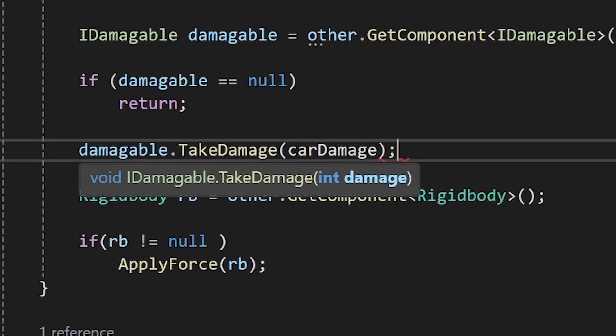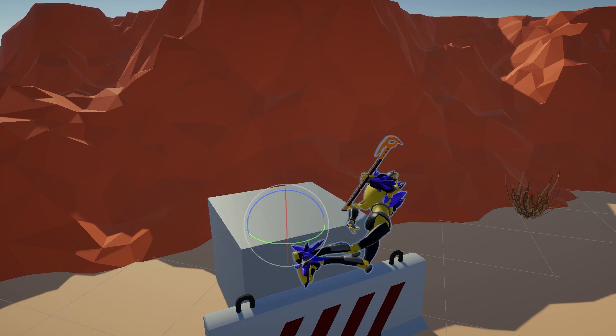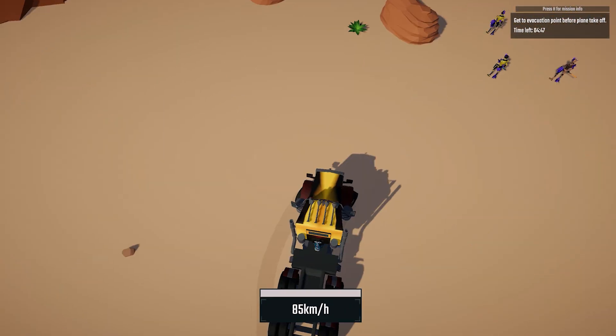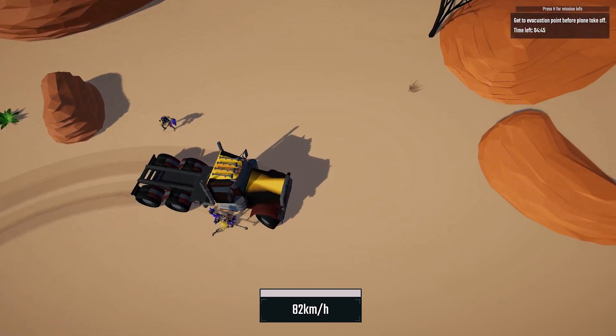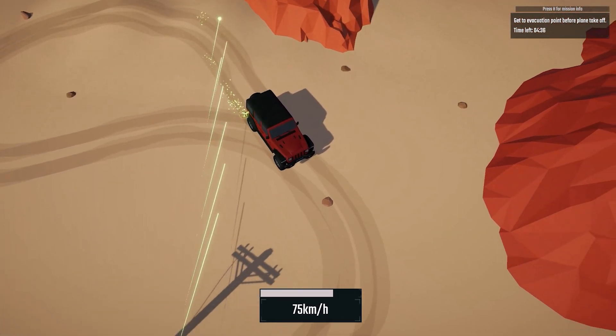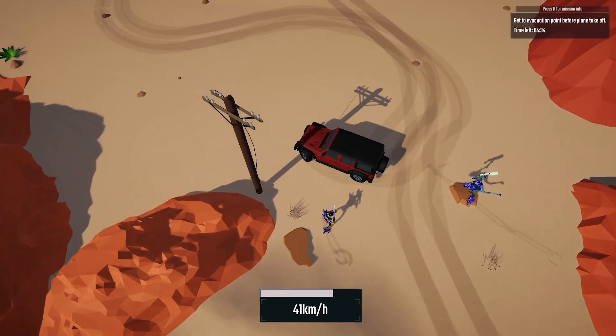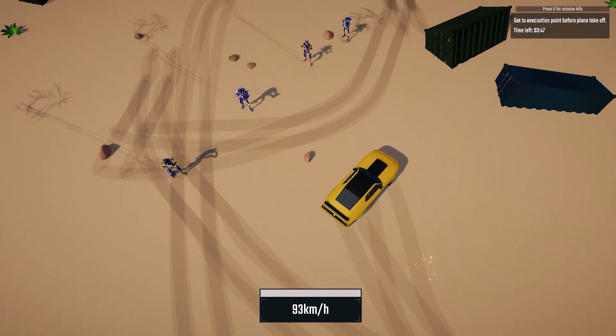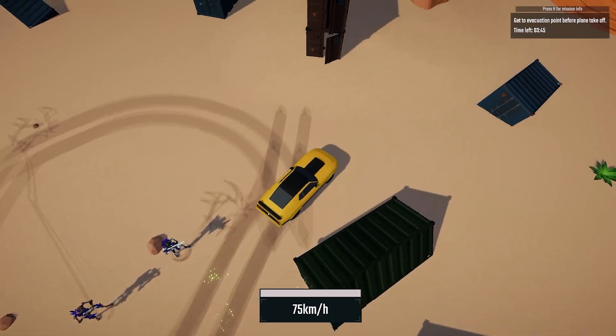I also want to mention that driving cars is not enough — if you have enemies in the game, you're supposed to be able to strike them down. So by adding an explosion effect on collision and using ragdolls for the enemies, I made this really fun mechanic where you can drive around and knock enemies over with a car. Sometimes it looks just like a scene from a movie.